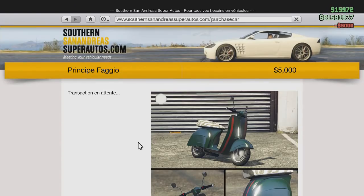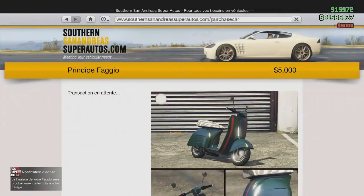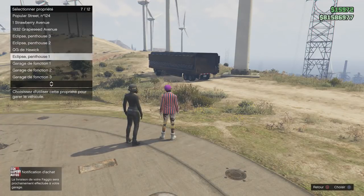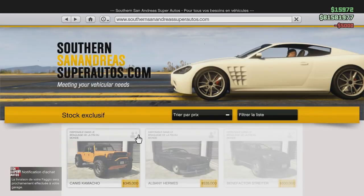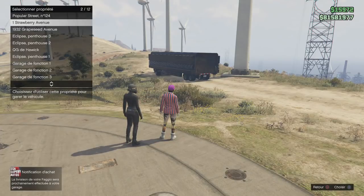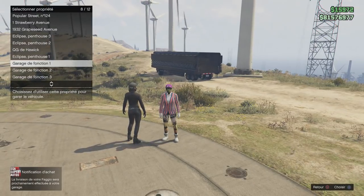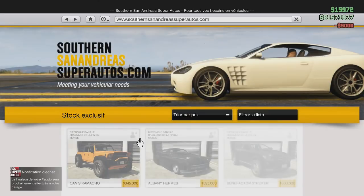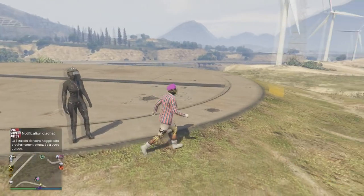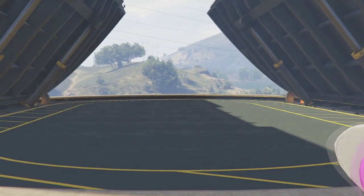On va enchaîner trois véhicules normalement. Il va vous falloir acheter des Faggio — un Faggio dans le camion mobile, et ensuite des Faggio dans vos garages. Pas dans le QG de motard, parce qu'on ne pourra pas switcher le véhicule. Remplissez un garage de Faggio, plus un dans le MOC. Mettez le MOC devant votre complexe le plus près possible. Mon complexe est aux éoliennes — c'est parfait.